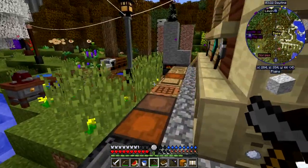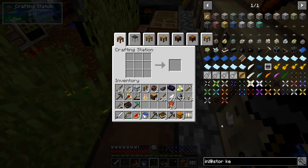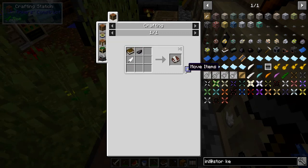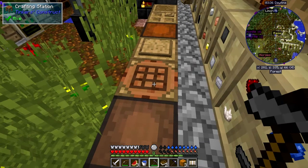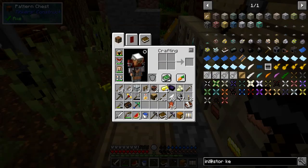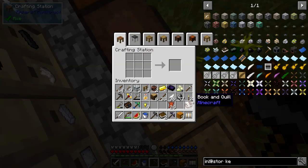Swimming against the current is hard work. We should be able to do a book and quill. I want this one — we need two drawer keys, so we're going to have to make two drawer keys and a book and quill. We'll do the book and quill first. We need gold — 189 is plenty. We'll do a four-drawer chest or two-drawer chest.